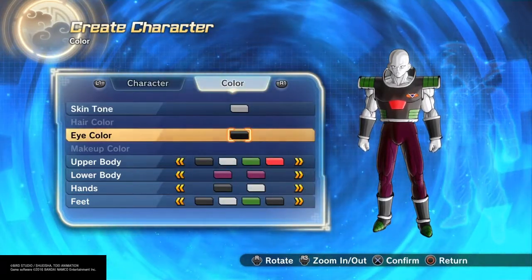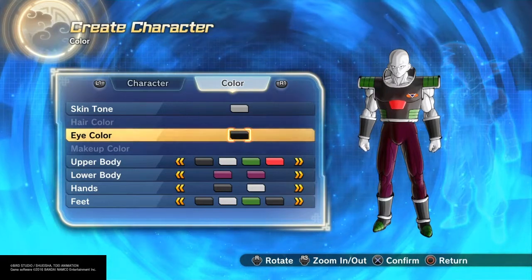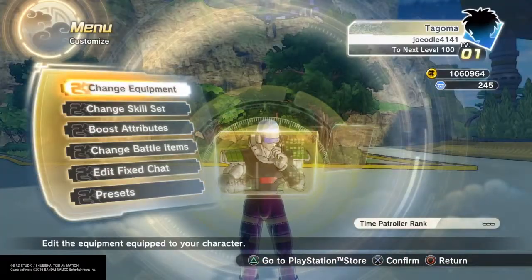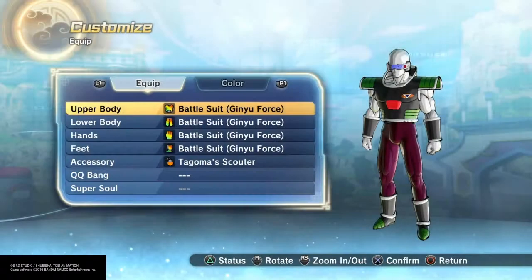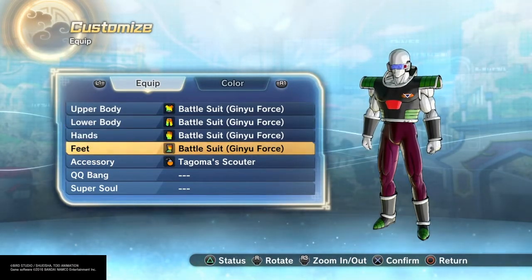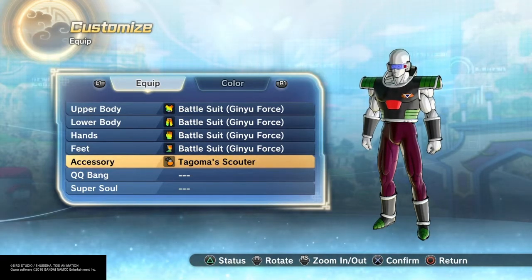And for his eyes, it doesn't really matter what color you make them — they're going to be under the Scouter too. For his clothes, I went with Battlesuit Ginyu Force all the way down, and Tagoma Scouter for his accessories.